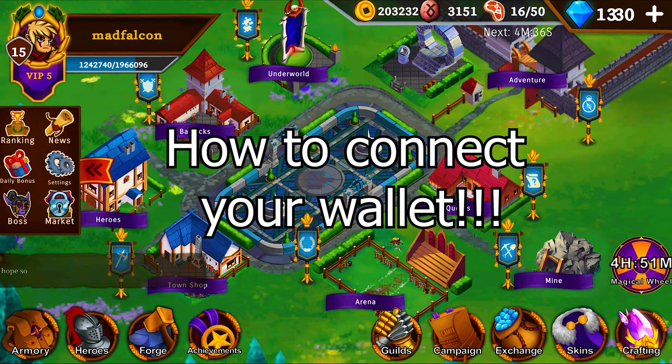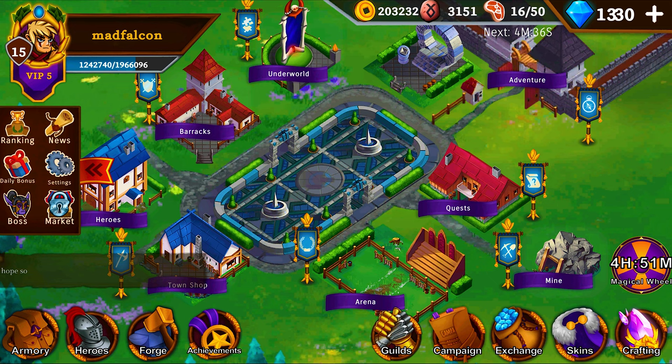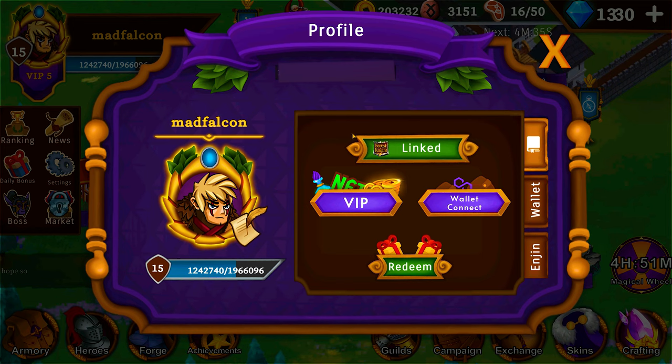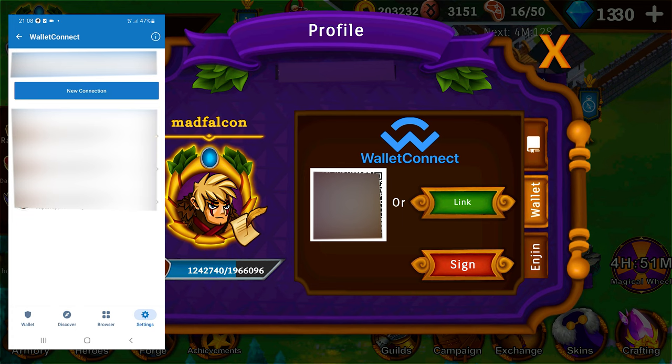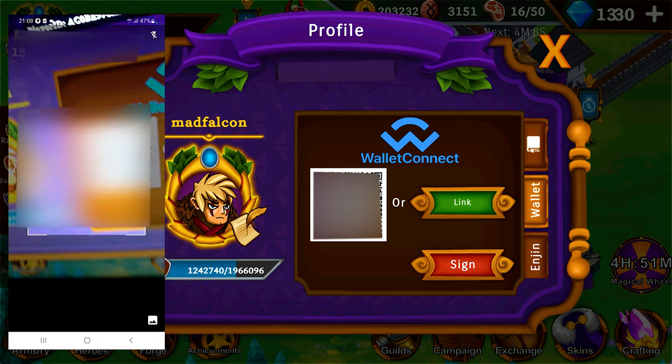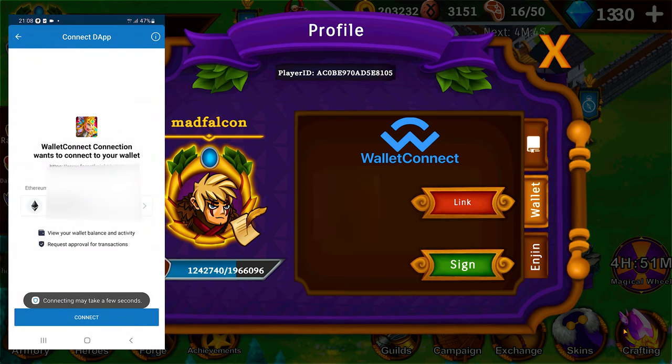How to connect your wallet. I cannot stress you enough — be very careful where you connect your wallet because you might lose everything in it. I use Trust Wallet for this. Click on your avatar photo, click wallet connect, go to your phone, open Trust Wallet, tap settings, wallet connect, tap new connection, then scan the QR code from the game, switch the network to Polygon, click sign on the game, then tap sign on your Trust Wallet.